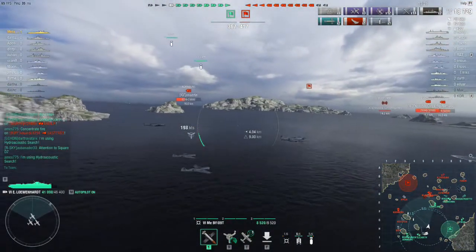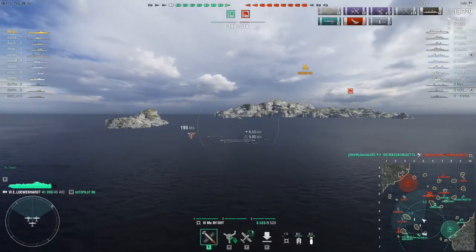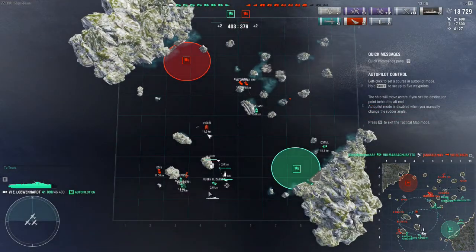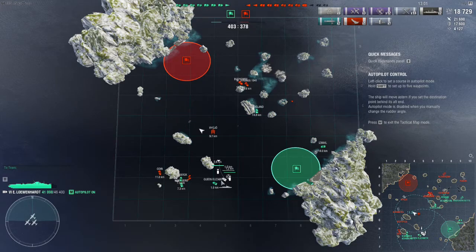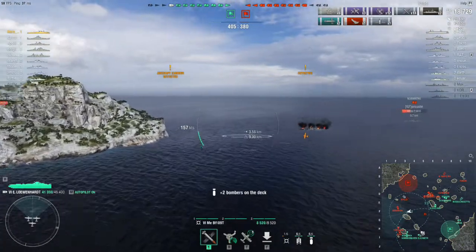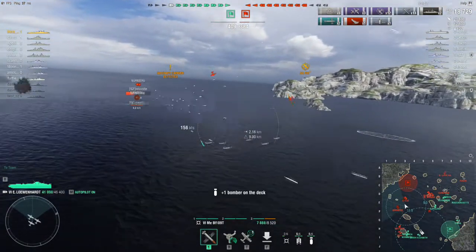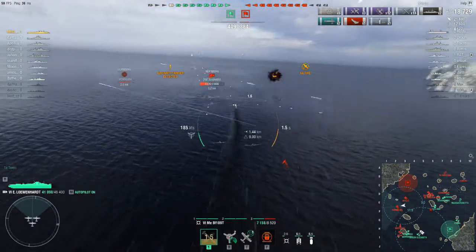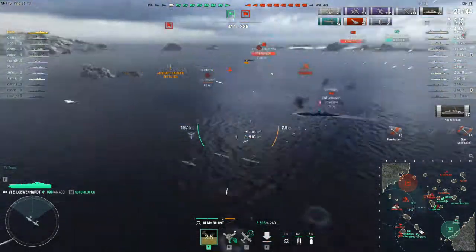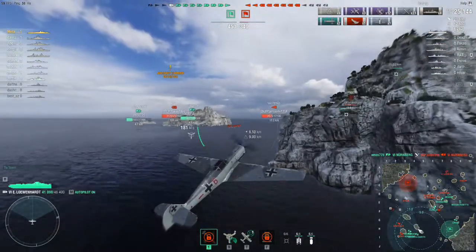I hear people saying that when you're bottom-tier in a CV you're pretty much just the eyes, a deterrent with your fighters, supposed to be spotting — and in my book that's not the case. I probably have a better-than-average win rate when it comes to being bottom-tier because I don't play exactly that way. I do try to keep my planes as safe as I can, but I am going to go in there and try to get damage. If you yolo you'll be depleted; if you sit back you won't help the team.